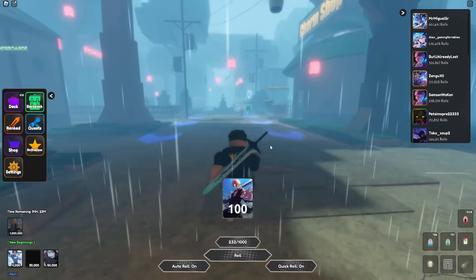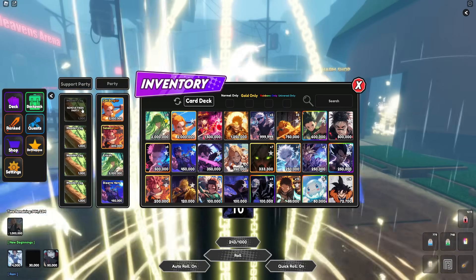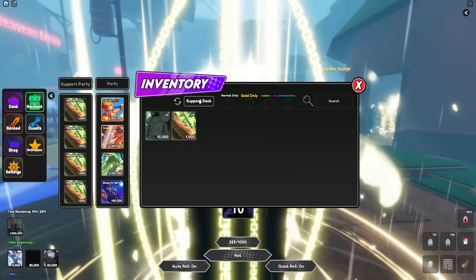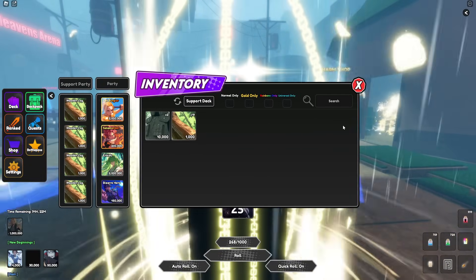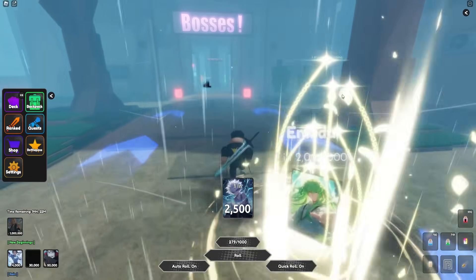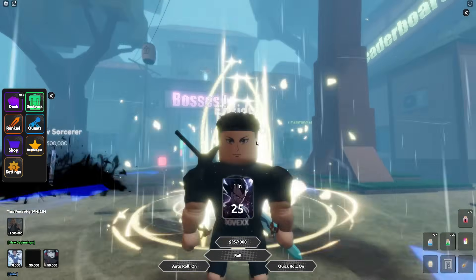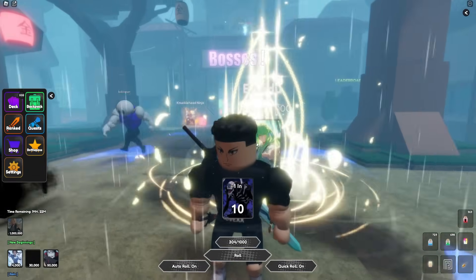I'm going to wrap up this video here - that's pretty much all they added in this new update. I showed you the support cards, and to go a step further, I don't think the support cards stack - they're literally just support to the main party per slot. So the Wooden Log would be the support for Nami, and if I switch to a Ninja Chest for the last slot, the Ninja Chest would only apply to Jotaro. That's how the support system works. It would be cool if they added trap cards and trap decks as supports. I'll catch you guys in the next update video on this game!